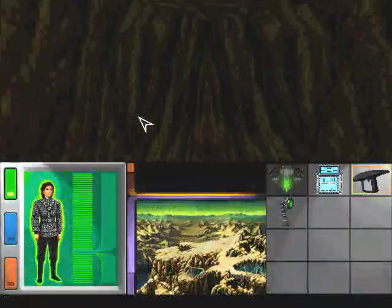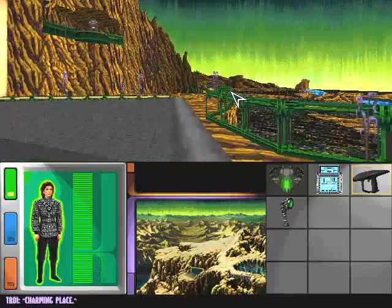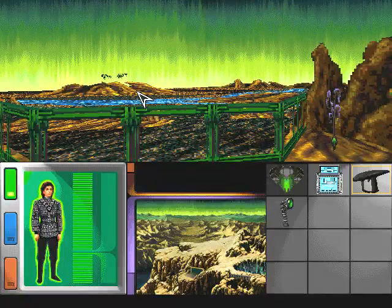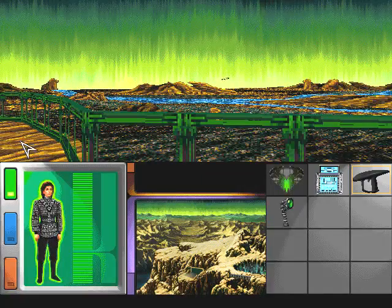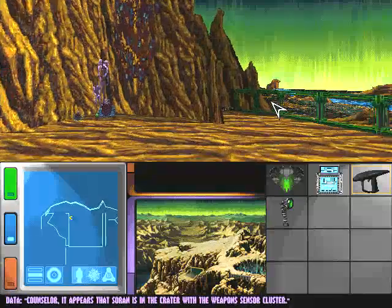And here we are on Galorna and Kor as Counselor Troi, with a full set of Romulan accessories, including a Romulan Disruptor, which we can only use at stun settings unless we want to alert the entire base. Counselor, it appears that Soren is in the crater with the weapons sensor cluster.